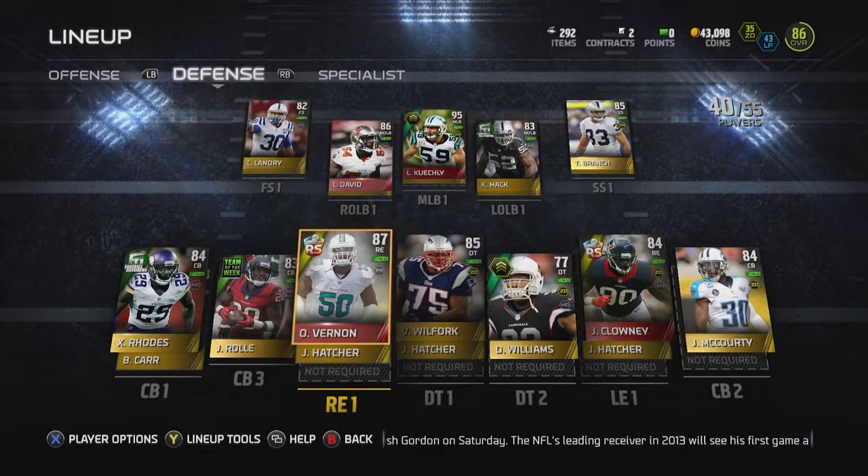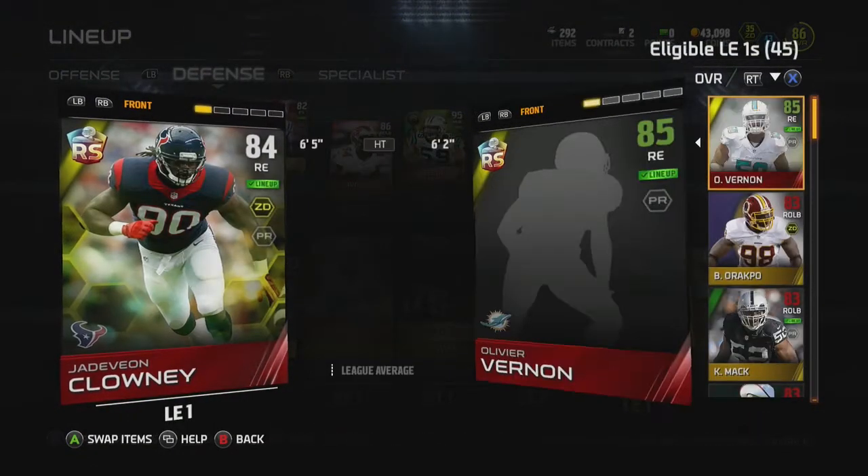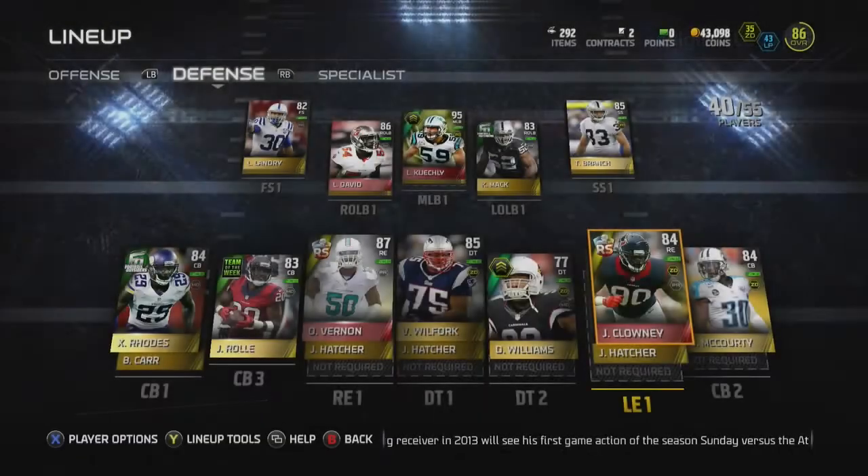I think I'm going to do all the rising star collections for the rest of the year because these cards play beastly for me — I don't know what it is. We've got Jadaveon with 87 speed — it's ridiculous, he's catching quarterbacks from behind.